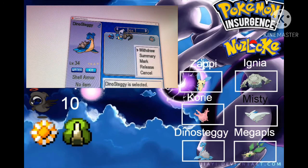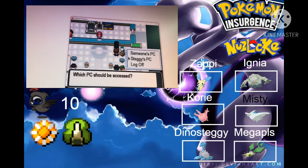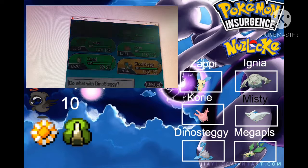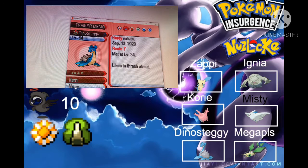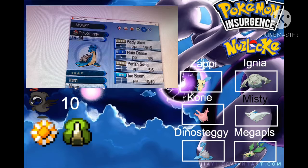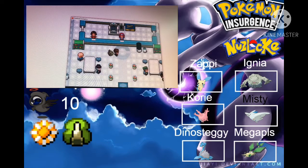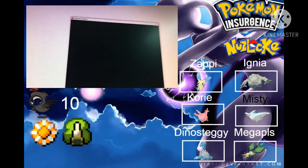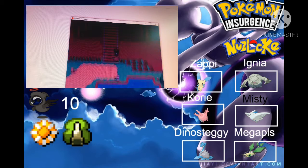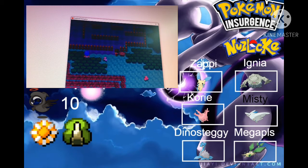Withdraw. Alright, withdraw Dino Steggy — naming it Dino Steggy just shows how much I want Dino Steggy to live. Wow, it actually automatically heals up. Let's see — Hardy Nature, likes to thrash about, and Shell Armor for Dino Steggy prevents critical hits. That's really important! I kind of want to teach it Ice Shard so we have a priority option on our team. These encounters are getting better and better, and my feelings are getting better — I no longer really have to worry about deaths.